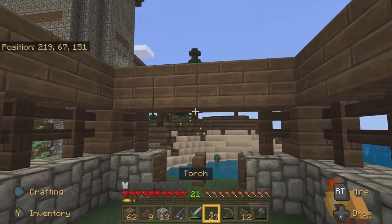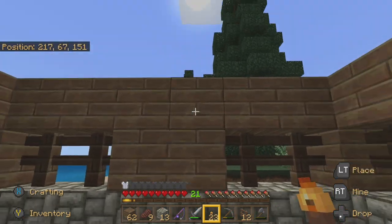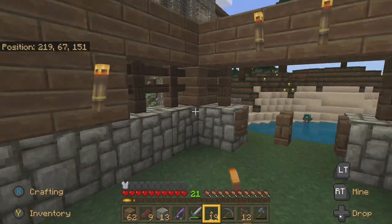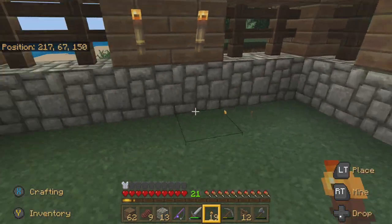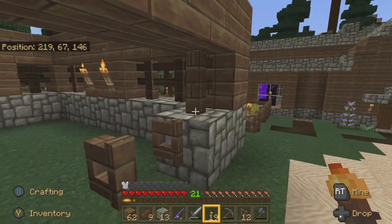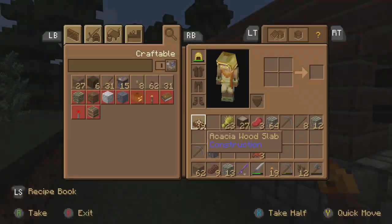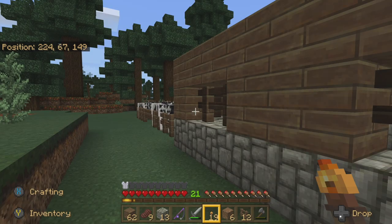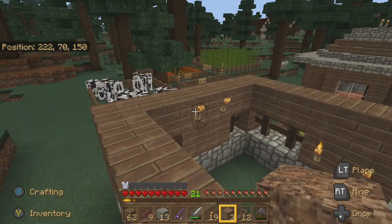We want to put some lighting in here — we'll put two there and two there. What we're trying to do is put enough lighting so that the wolves don't spawn in here. If we put a roof, that should trigger it as like a house, so it will identify like a house and prevent the wolves from spawning up inside.